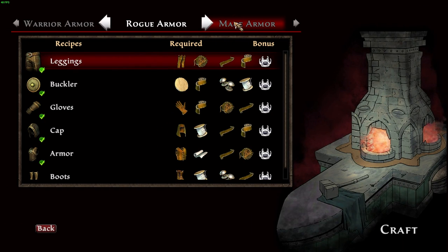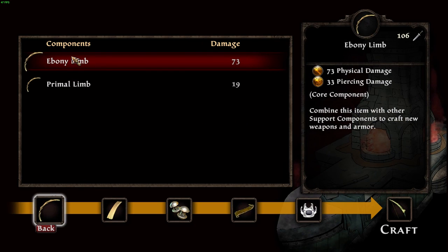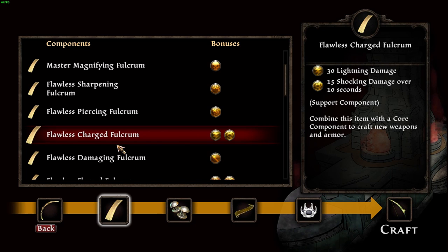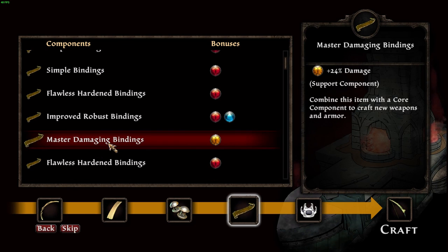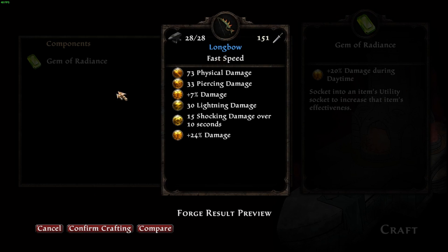Once you have 10 Damaging Bindings, craft a Longbow instead. Go to Weapons, scroll down to Longbow, use the best base you have — I used an Evening — skip the Rivet slot, put in Master Damaging Bindings or Flawless if you're lucky, skip the gem, then salvage this bow over and over again until you have 10 Damaging Rivets.